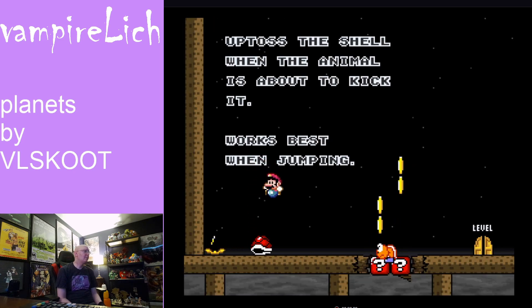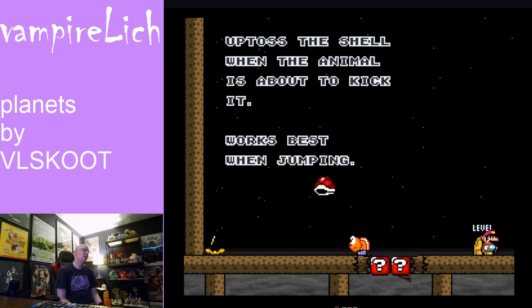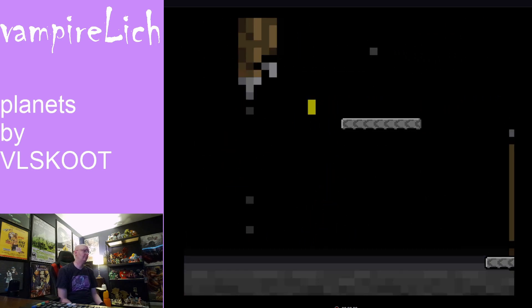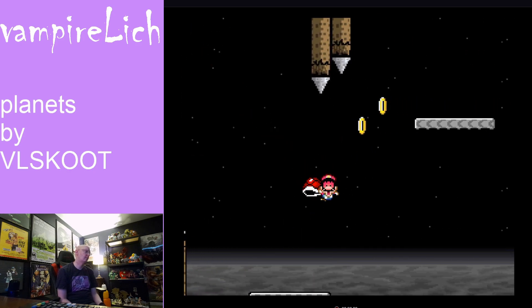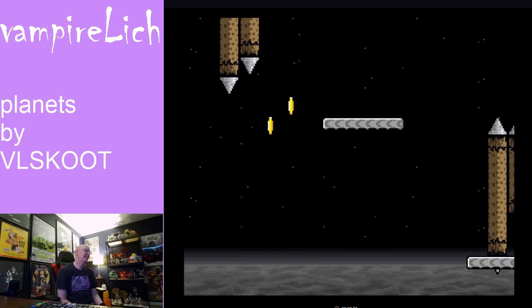Mercury. Up toss the shell when the animal is about to kick it — works best when jumping. Interesting. That was close. I sure jumped. Oh, that is a big jump. Okay, this is cool.